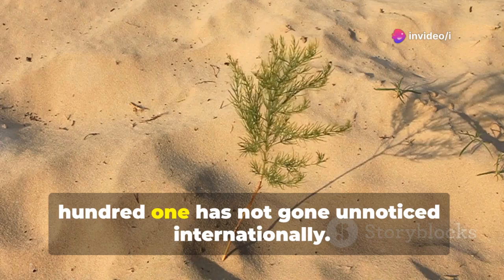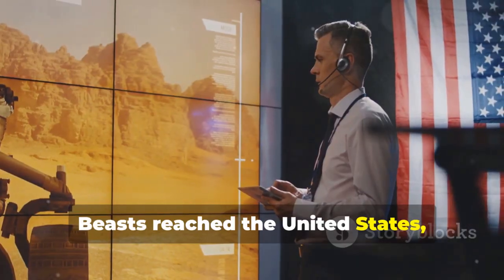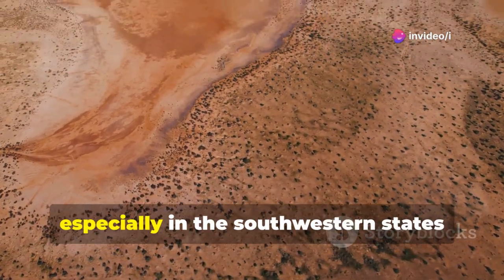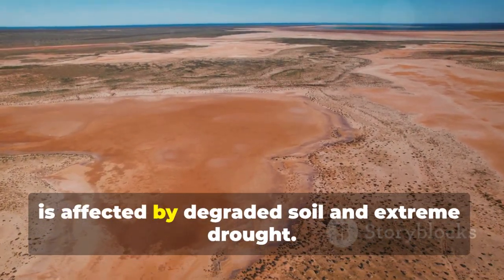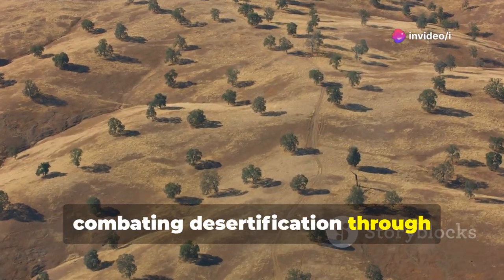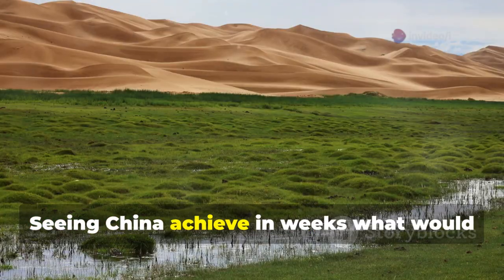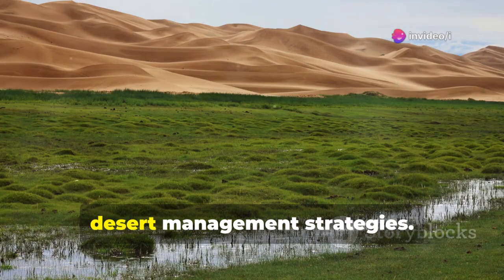China's achievement with the Jumong-301 has not gone unnoticed internationally. When news of the sand-swallowing giant beasts reached the United States, engineers and environmental scientists were both amazed and a bit skeptical. The United States faces its own desertification crisis, especially in southwestern states like New Mexico, Texas, and Arizona, where nearly 30% of the land is affected by degraded soil and extreme drought. The country has invested heavily in combating desertification through drought-resistant crops, sand barriers, and drip irrigation, but the scale and pace of these efforts have always been limited. Seeing China achieve in weeks what would take decades sparked serious interest and a rethinking of desert management strategies.